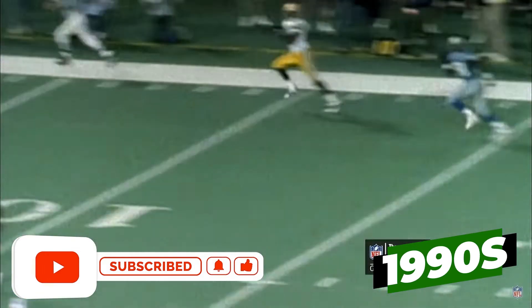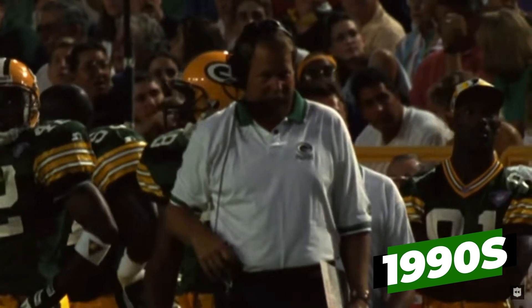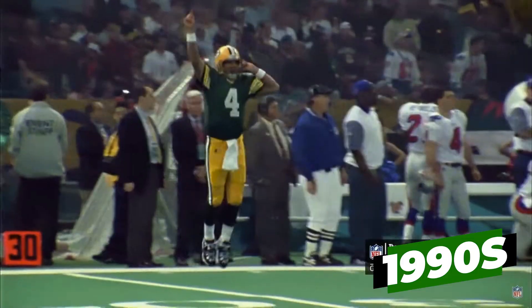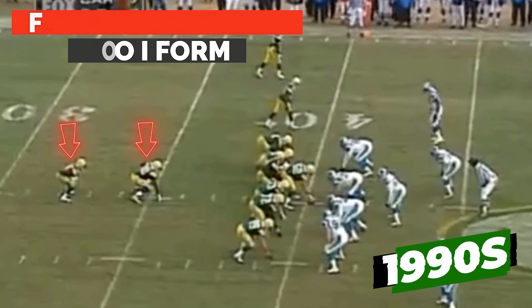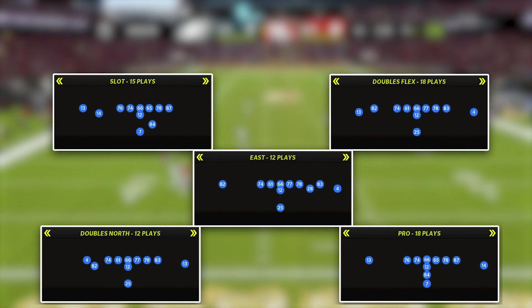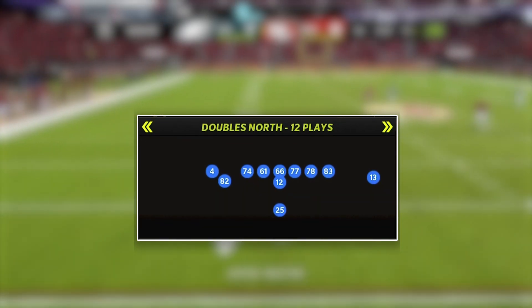The next evolution of the West Coast happened in the 90s with the Green Bay Packers and Walsh disciple Mike Holmgren. He teamed up with Brett Favre to smash NFL records and win a Super Bowl, but they moved away from split backs to more I-form and single back sets to involve more classic run concepts and get more wide receivers on the field. In this scheme I broke down I-form and single back sets, but we're going to focus on Single Back Doubles North today.